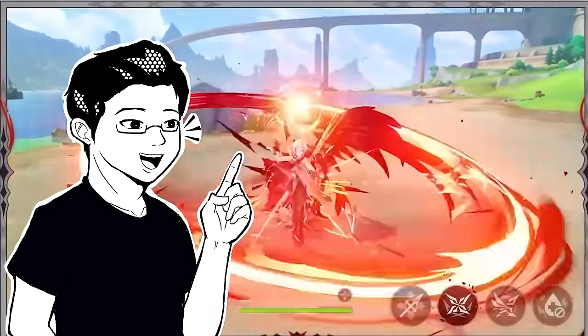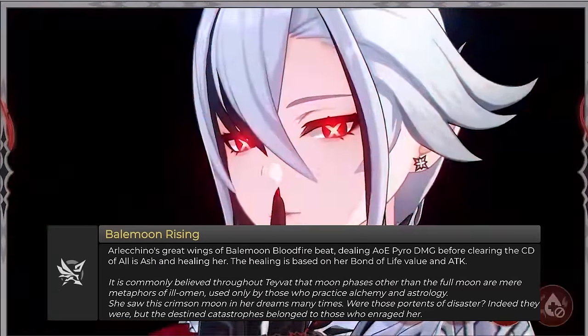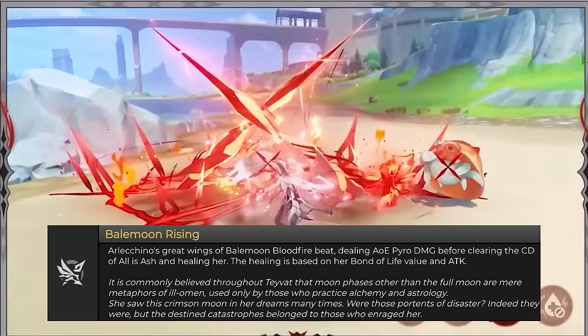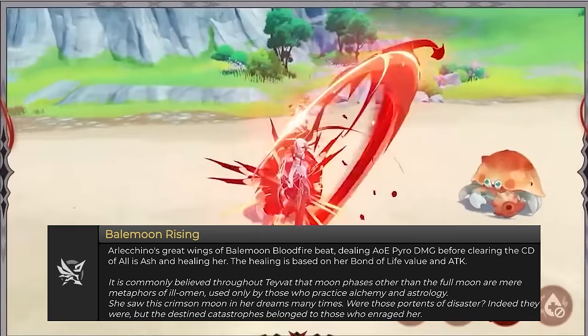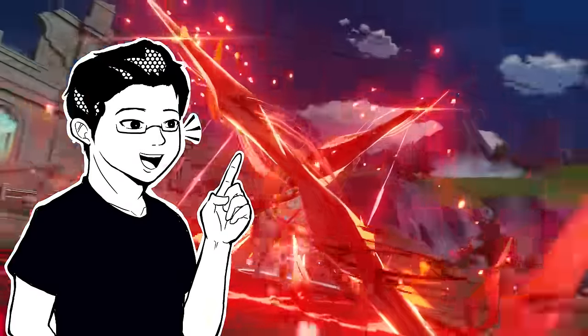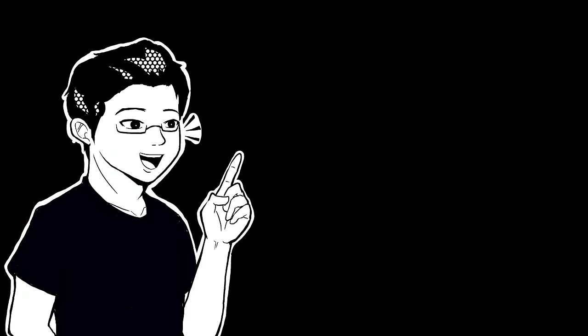Then we have her ultimate, Bale Moon Rising. She deals AoE pyro damage before clearing the cooldown of her skill and healing herself. The healing is based on her Bond of Life value and attack. The ultimate is very similar to Hu Tao's — deals AoE pyro damage and heals herself — with additional healing thanks to her Bond of Life and attack.